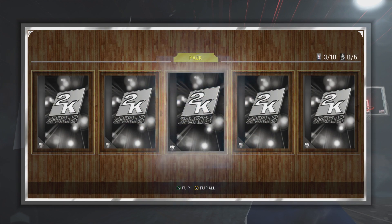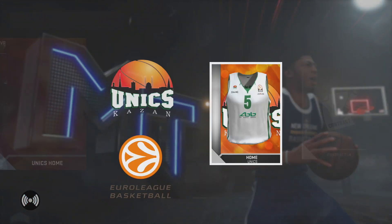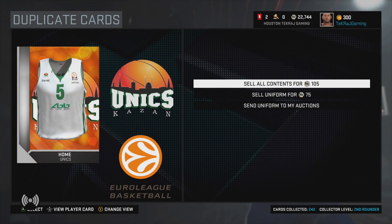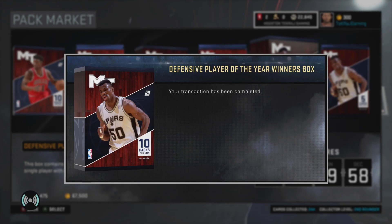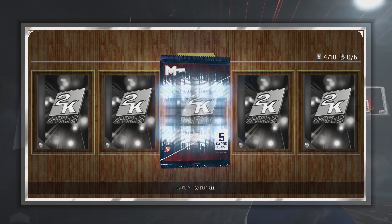Another cool thing I like is the badges aspect and the shoes aspect of MyTeam — you can take a regular player and give them shoes that boost attributes and things like that to help them out. We're going into the next box to see if we can get anything good.